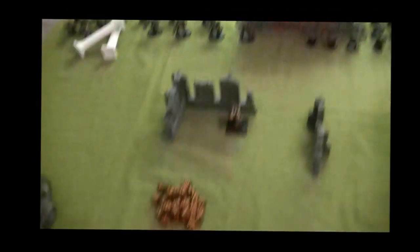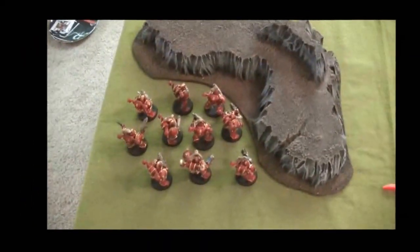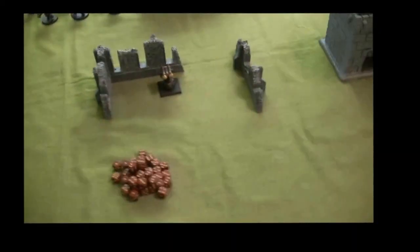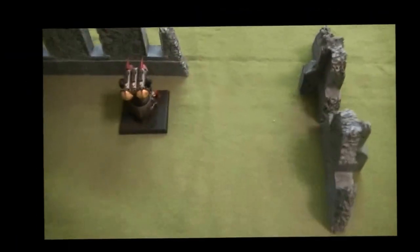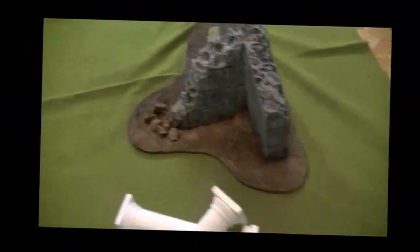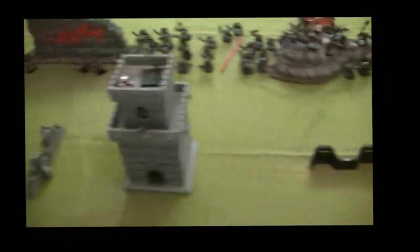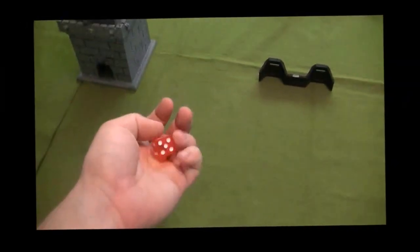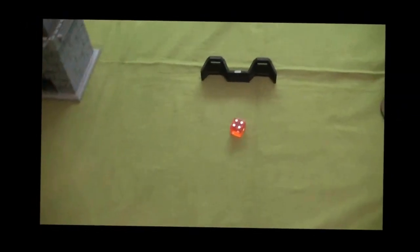Predator with heavy bolters behind that. Then a couple of Marines over here in the hills — maybe try and get at those Lootas if possible. The objectives: one right there with a little spotlight, one on top of the building, and the other one is right there — relatively spread out, anticipating Orks moving forward. I'm going to try and steal initiative... I don't.